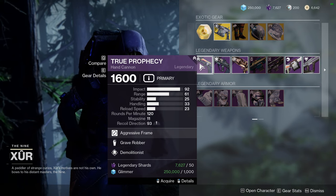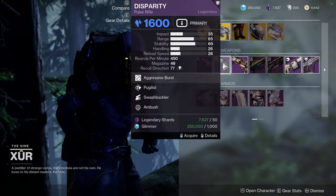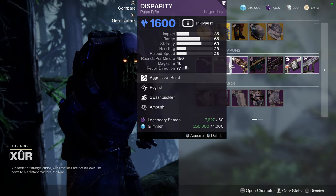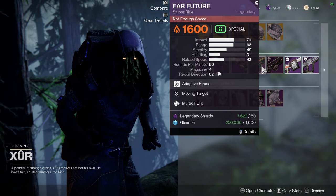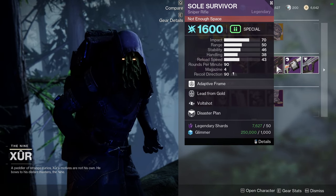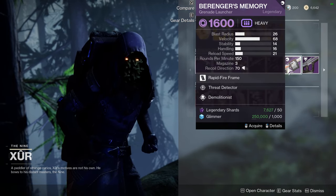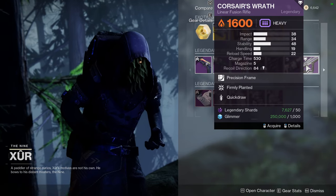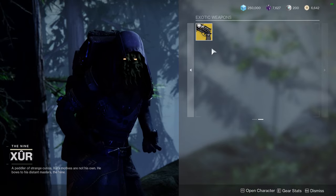As for the weapons, we're looking at True Prophecy with Grave Robber and Demo, Disparity with Pugilist and Swashbuckler, No Reprieve with Stats for All and Wellspring, Far Future with Moving Target and Multi-Kill Clips, Soul Survivor with Lead from Gold and Volt Shot, Behringer's Memory with Threat Detector and Demo, and Corsair's Wrath with Firmly Planted and Quick Draw.